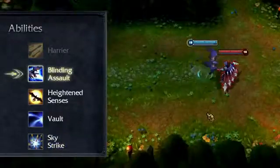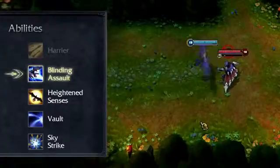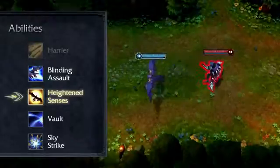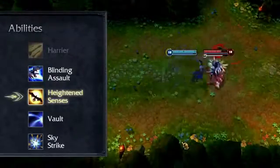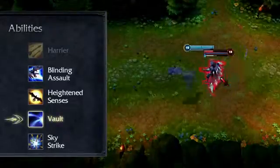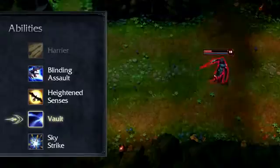When playing as Valor, Blinding Assault damages and blinds all enemies nearby, instead of flying out in a line. When playing as Valor, Heightened Senses passively grants even more attack speed than normal all the time, as the passive Harrier is disabled during Tag Team. The active effect is unchanged and still reveals the surrounding area. When playing as Valor, Vault dashes to the target enemy, damaging and slowing your foe, but not marking or leaping off the target afterward.